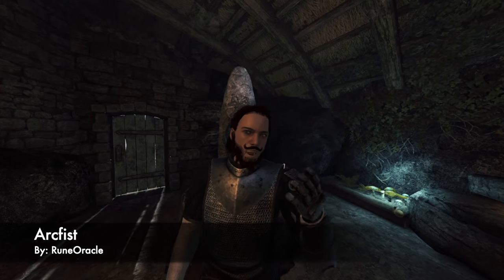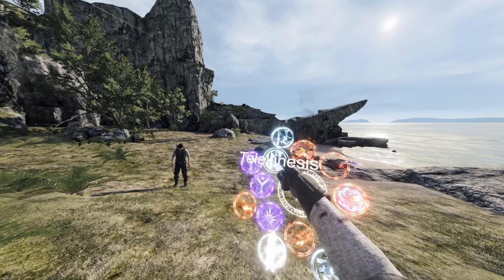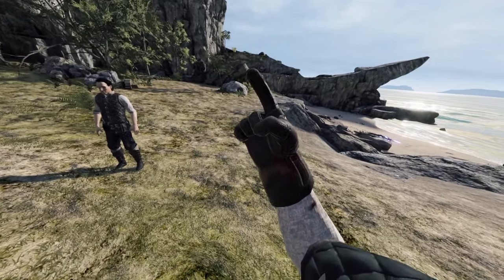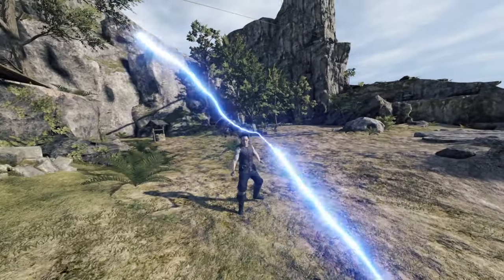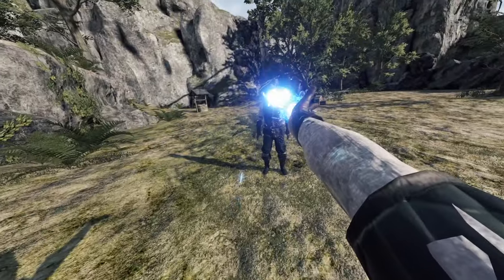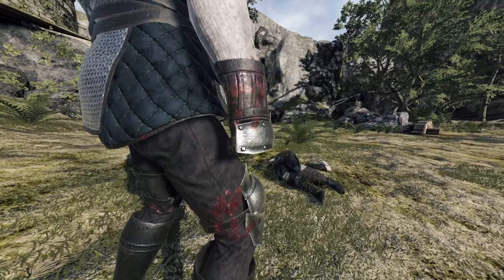Up next is Arc Fist by Rune Oracle. This one overhauls the actual lightning in the game and gives you more of a melee option. If you just cast it with the trigger, that's normal lightning — pretty cool. But if you hold grip then trigger, you get an Arc Fist. You can send a lightning whip at someone and do some horrible things to them. You can switch between electrocuting someone and immediately going in with an Arc Fist — it lets you feel like a super powerful battle mage.